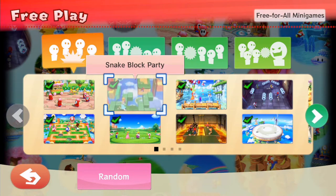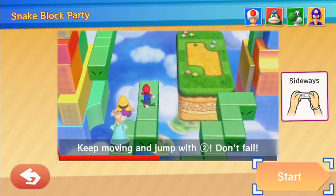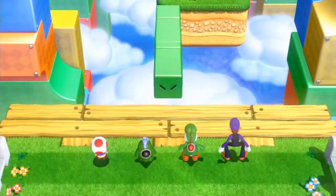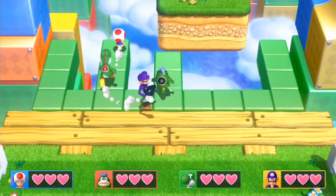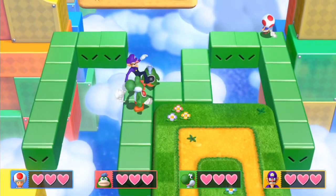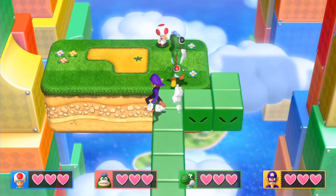The first mini-game we have not played is Snake Block Party. This mini-game is pretty fun because it kind of feels similar to Sky Jinx from Mario Party 9. Keep moving and jump with two, don't fall. We need to get a lot of usage on those snake blocks, but this time around in a three-dimensional space, unlike the 2D ones in New Super Mario Bros. All we need to do is make our way to the finish line first.